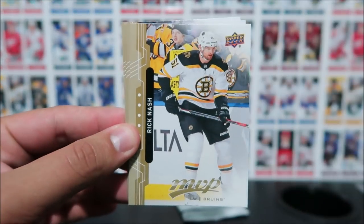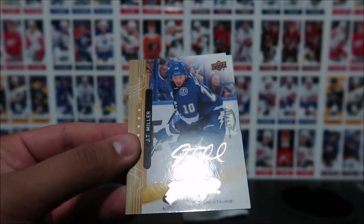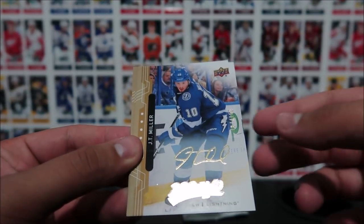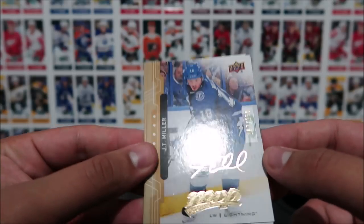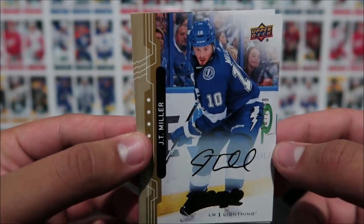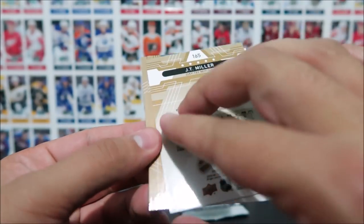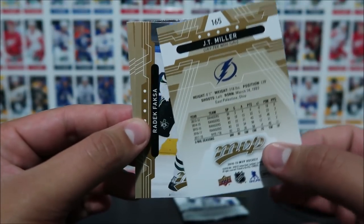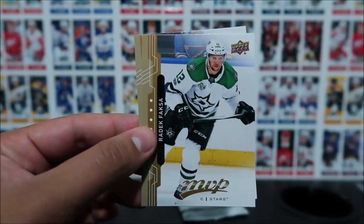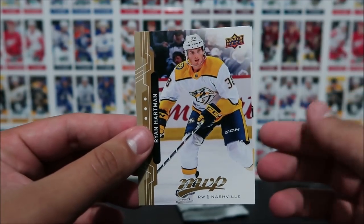Jordan Staal, Rick Nash, JT Miller — gold script parallel. Oh snap! Out of 150 — 107 out of 150. JT Miller gold script parallel — that's friggin' nice. We hit a gold script, ladies and gentlemen! Radek Faksa and Ryan Hartman.